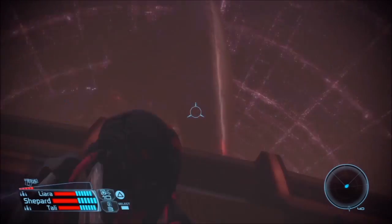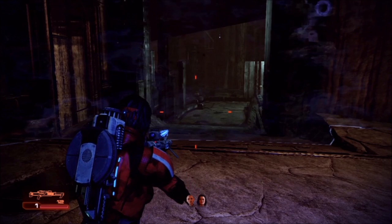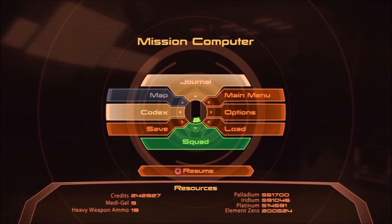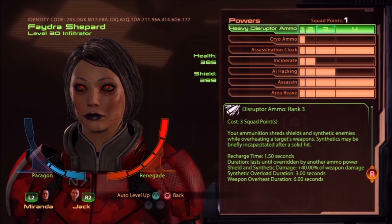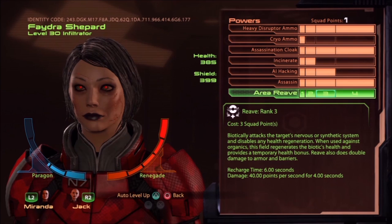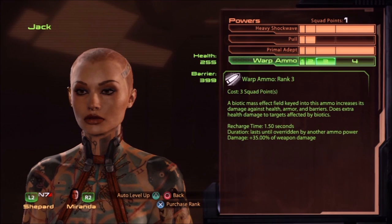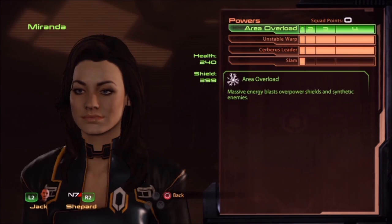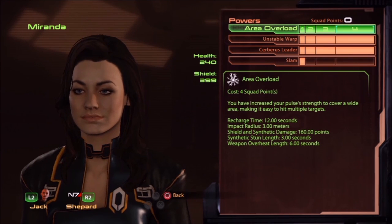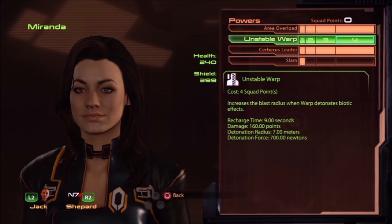Now we'll move on to Mass Effect 2. They cranked it up a notch and changed the game up a little bit by introducing enemy resistances - not just shields, but now they have barriers, which is basically a biotic shield, and then armor, and then health bars. Some enemies have combinations of the above. The key to Mass Effect 2 is going in with all of your bases covered, and that doesn't necessarily mean just on one character. One awesome thing they introduced in Mass Effect 2 is the ability to assign a power to your squadmates via the D-pad, and they will use those powers as long as they're on cooldown.